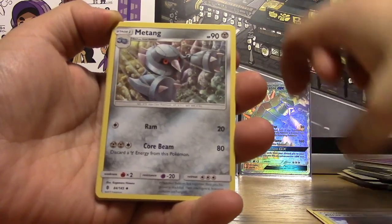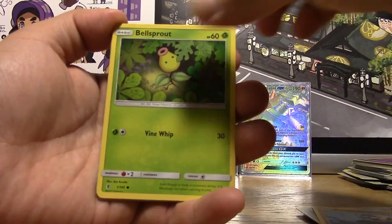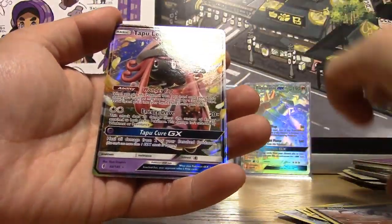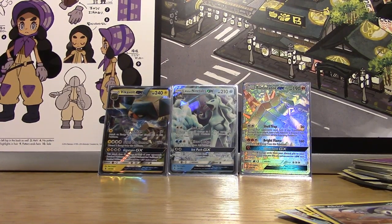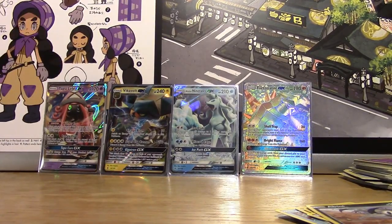Pack eleven: Fire Energy, Altar of the Sun, Hakamo-o, Snorunt, Pancham, Bellsprout, Cottonee, Carvanha, Reverse Absol, and a Tapu Lele GX! Yes! Well, we pulled each other's cards, I see. Look at that — Tapu Lele GX. It's always good to pull a Tapu Lele GX. You really can't go wrong with that pull. Whereas I have too many Vikavolt GXs that I don't use and will never use because it's not a good card.